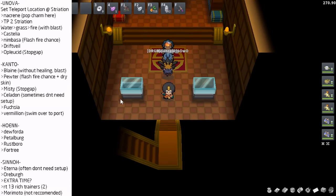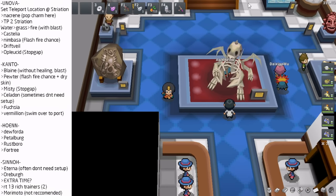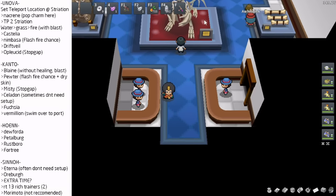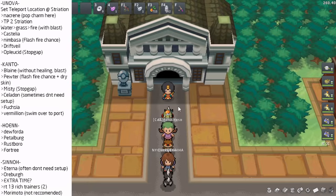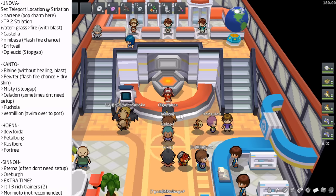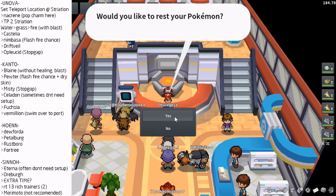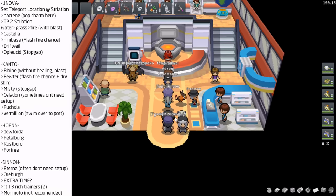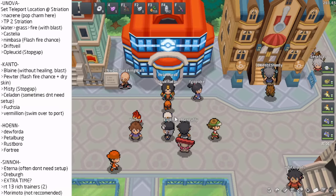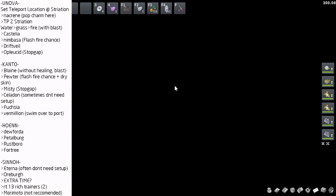You battle the gym leader, then run all the way out. Don't forget to pop your Richest Charm or Amulet Coin before you battle that first trainer. Run all the way out, then click Teleport. Instead of flying over to Striation City, you can teleport directly to the PC, heal up — it only saves a little bit of time but it's really nice. Then run immediately over to Striation City.